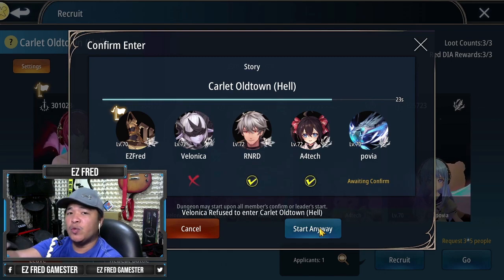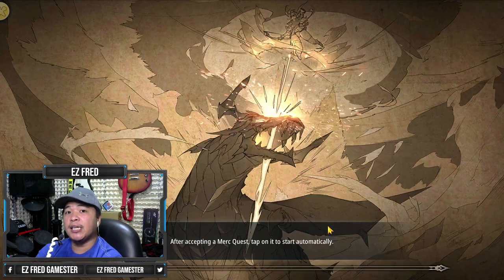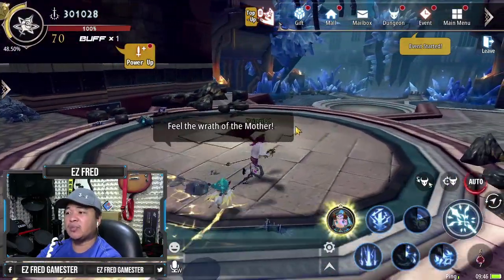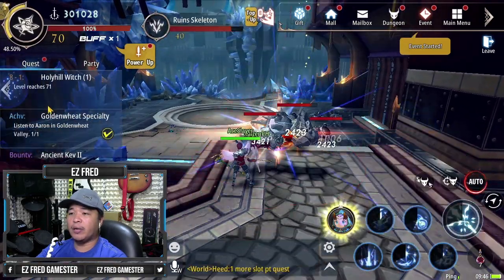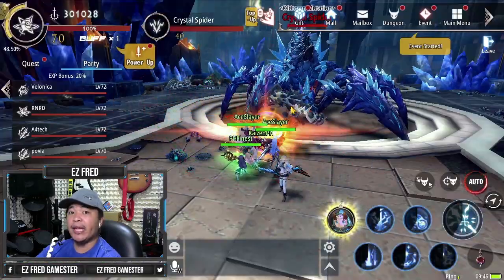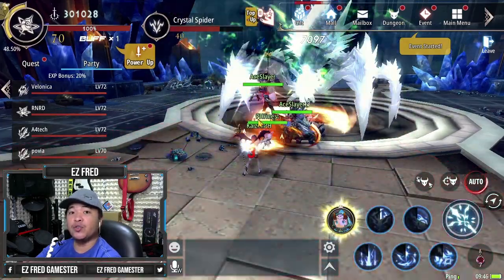We spent like one minute searching for the party. It's 9:46 to be exact — that's server time. So we started with Scarlet Old Town. Even though this is just a low-level dungeon, this will still give you EXP — and that's the good part of it. Make sure that you go to the party window so that you can see if everyone is there. Dungeons like this usually have 3 attempts or 3 trials, so you need to finish all of those to get the EXP.